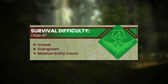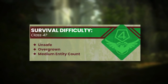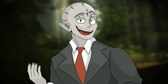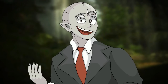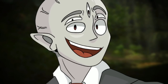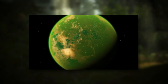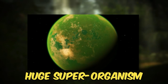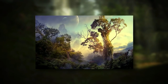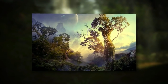Backrooms Level 23 is a Class 4 question mark difficulty, and is unsafe, overgrown, and has a medium entity count. This has got to be one of the most unique levels on the Wikidot, and it has one of the most unique level classifications I've seen. The entire level itself is basically a huge superorganism that's the size of a dwarf planet — pretty much just one huge living planet made up of trees and caves.